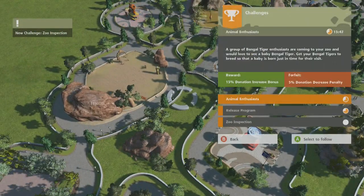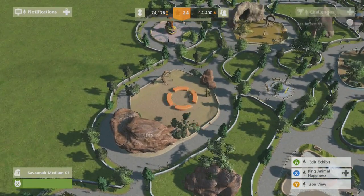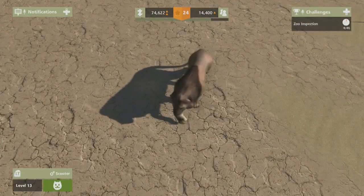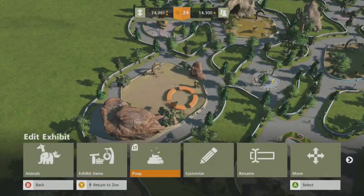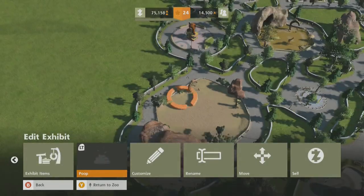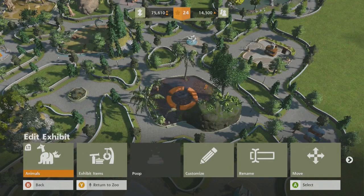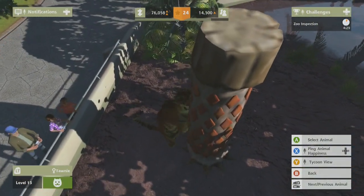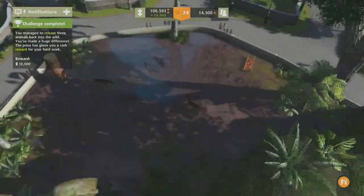Zoo inspection — I think that would be easy. Into the green. Any 15s? Nope. Let's clean up. I'm just trying to think what was one of the first exhibits we made — these guys. There we go, goodbye Tawny. So we're going to need a new female tiger, not a Siberian. There we go — 30 grand, thank you.